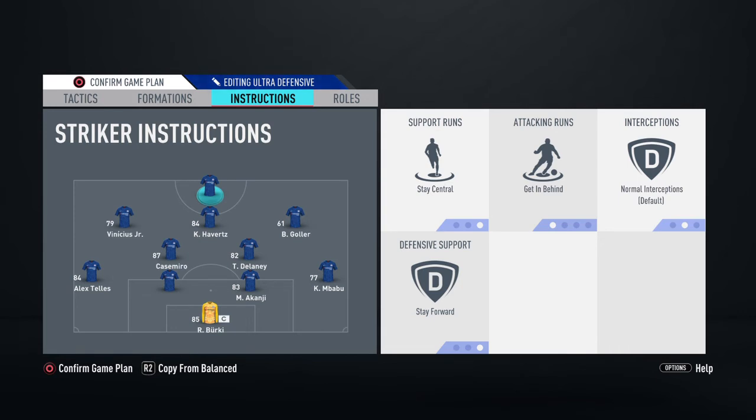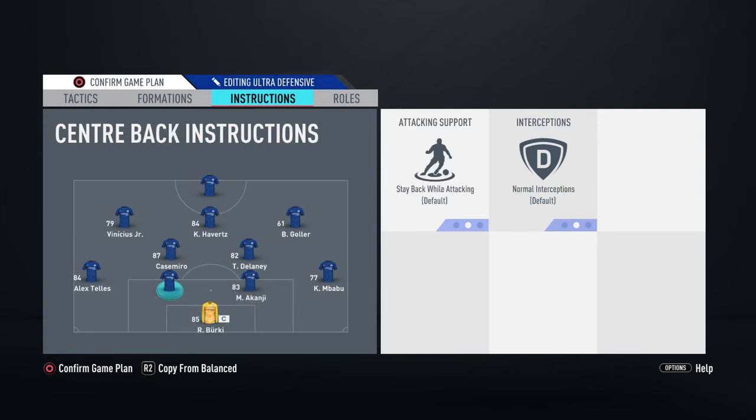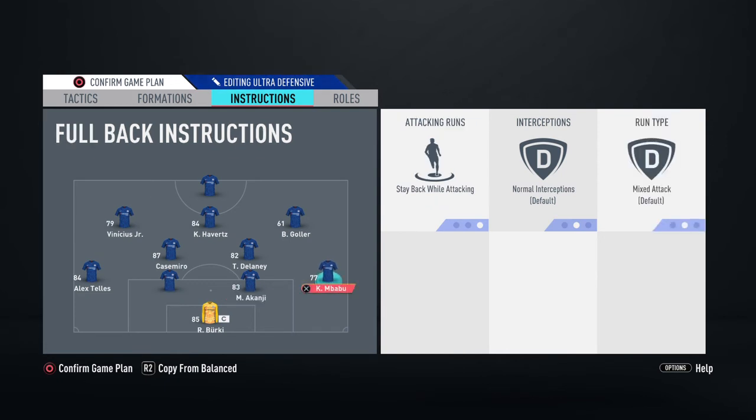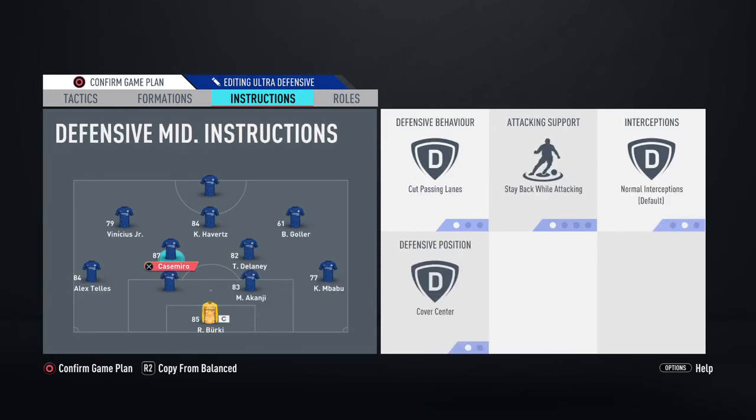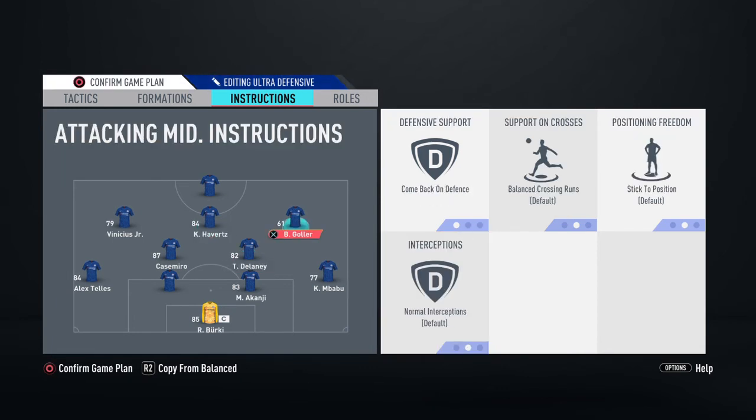This is the most defensive variation. For the goalkeeper, just leave him on Balance. For the center-backs, also leave them on Balance — not aggressive. For the fullbacks in this case, because we're closing out a game, it's going to be Stable Attacking. For the CDMs, you want them to Cut Passing Lanes while attacking and Cover Center. Don't put them on Cover Wing — you'll leave a massive space in the middle of the pitch. Cover Center is essential here.